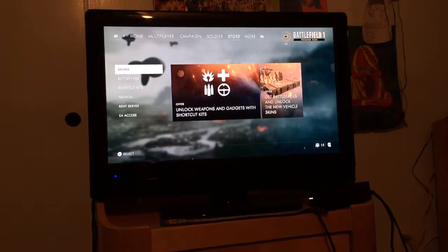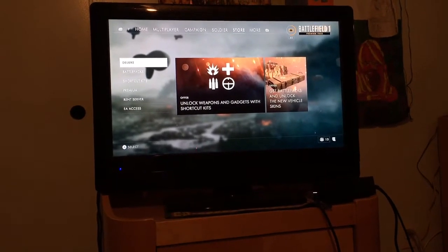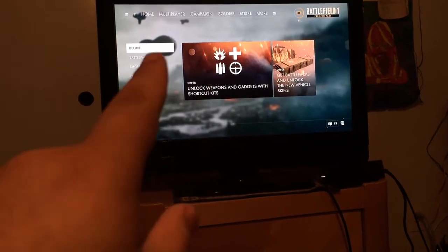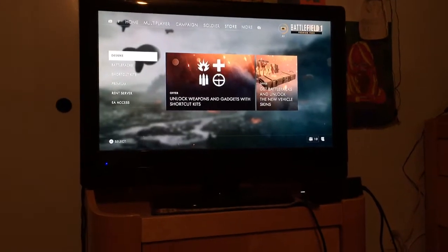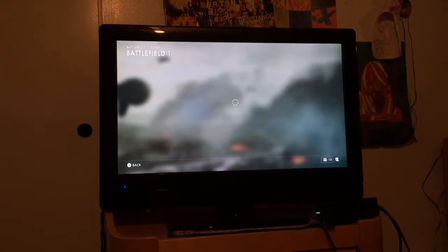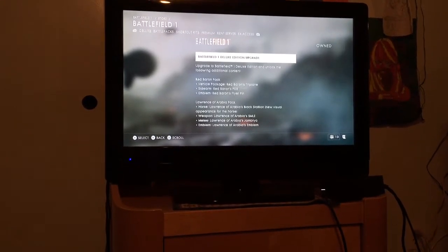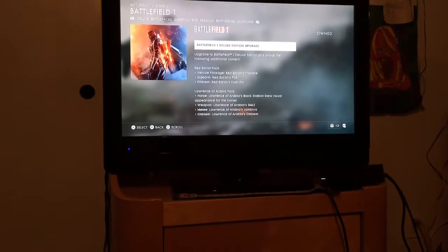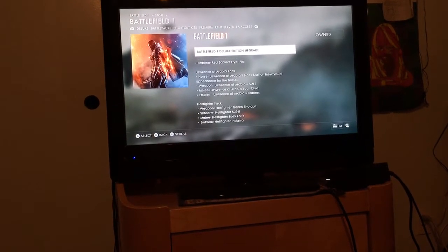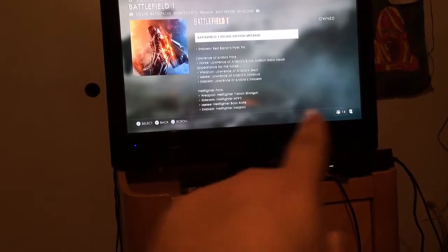What's going on everybody, it's ramney951. I'm here to bring you a hopefully helpful video. We're on Battlefield 1 and I'm doing a video on how — basically if you bought the Deluxe Edition DLC for Battlefield 1, you're supposed to get all those cool things like the Hellfighter M1911, Hellfighter Trench Gun, Red Baron PO8, the Red Baron skin for the plane, the Red Baron's flyer pin for your emblem, and the Lawrence of Arabia pack, and so on.